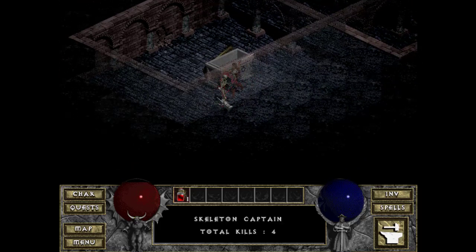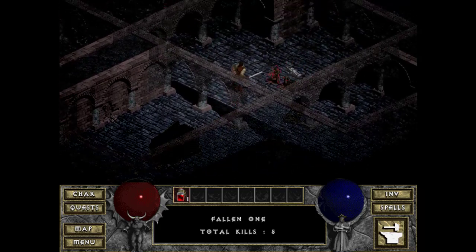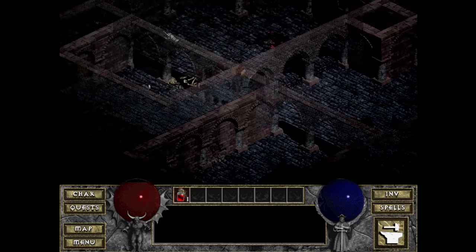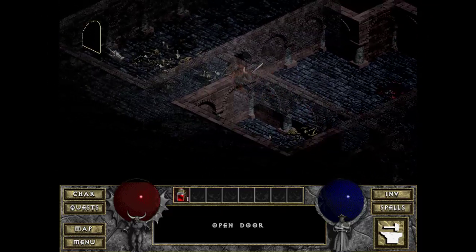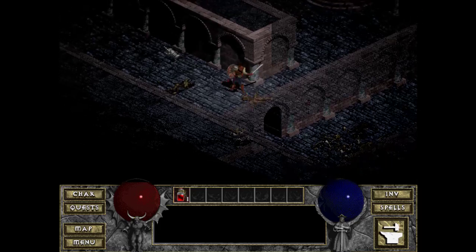These sarcophagi here can either spawn gold or spawn critters. Let's pretend we have enough gold to go back and buy our Book of Town Portal — which I don't; that would be 3,000 gold.